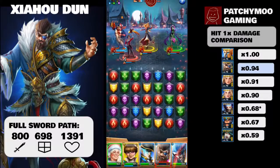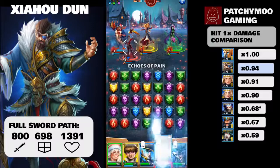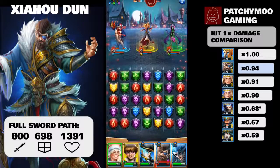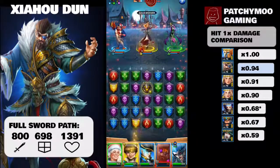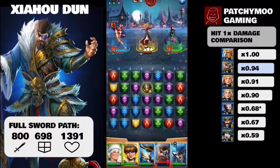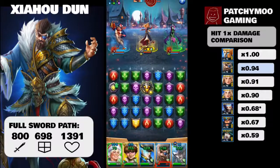Fully leveled up without emblems, Zhao Houdun comes in at 641 attack, 748 on defense, and 1179 on HP. Compared to the other 21 four-stars in ice at time of recording: the attack is average at 14th out of 21, the HP is average at 12th out of 21, and the defense is very good, coming in at 5th out of all 21 current four-star ice heroes.